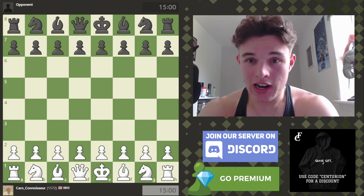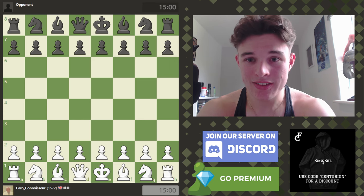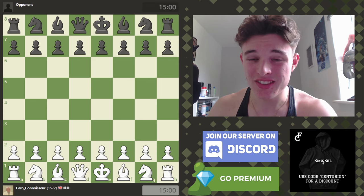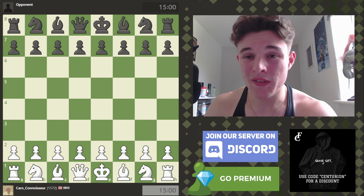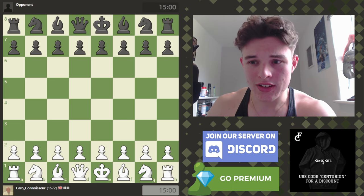It is episode 20 of the Karo Khan vs Everything speedrun. Very simple basis of this series: we play the Karo Khan, whether we have the white or the black pieces. Try and win, obviously, in a rapid game on chess.com. I try and explain my thought process while we play. We'll have a short analysis afterwards, which I would encourage you to stick around for. Let's get into it.